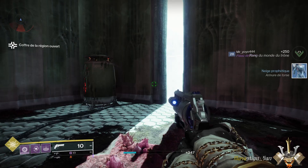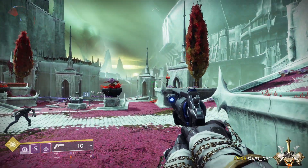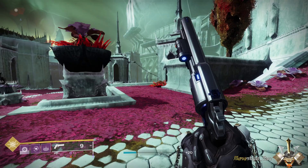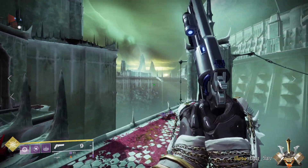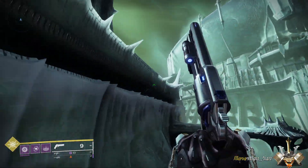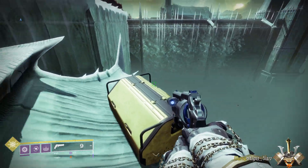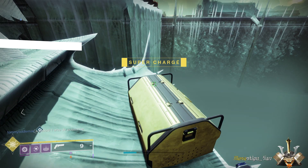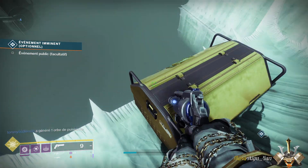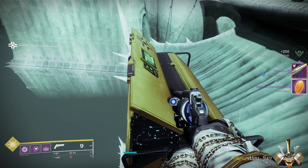On est arrivé par ici, et nous on va sortir par là, sous la petite douche. On se débarrasse un peu des mobs si on peut, et on va essayer d'aller sur ce petit pilier là. Donc vous appuyez sur le petit pilier et vous arrivez ici. Si on regarde bien sur la carte, ça correspond exactement où on est. Vous avancez un peu pour pouvoir l'ouvrir, et là vous avez votre troisième coffre, donc dernier coffre en ce qui concerne le canal fleuri.